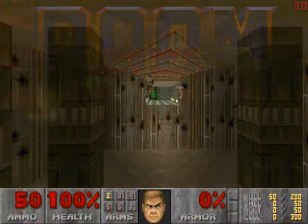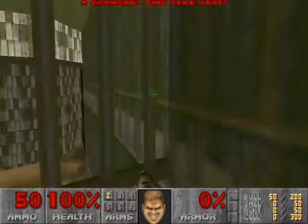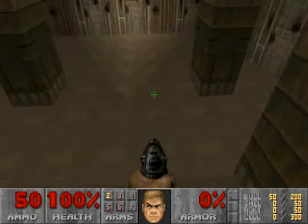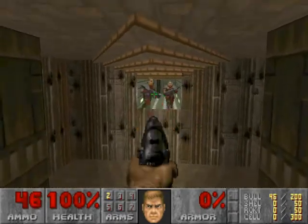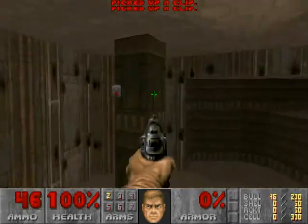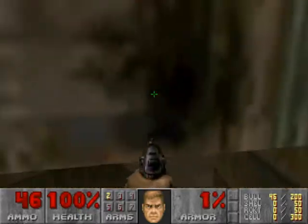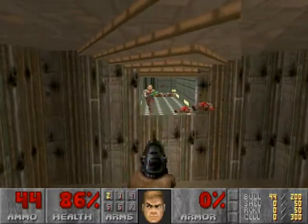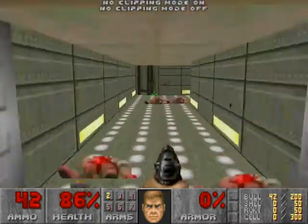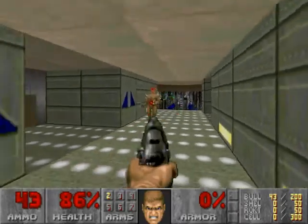So I just found this WAD in my directory. It's called UpsideDown2222. So far it looks like what I'd expect — an upside-down version of E1M1. This is MAP01, Entryway. Looks like an upside-down version of it.